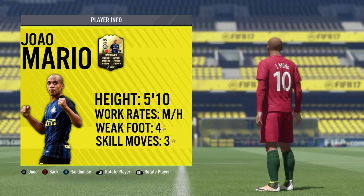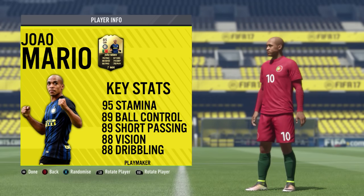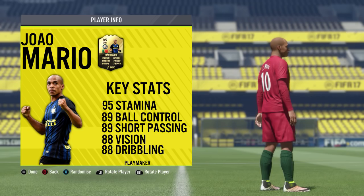Kicking things off with the basic information as always: Joe Mario stands at five foot ten inches tall, he's got medium to high work rates, a four star weak foot, and three star skill moves. When you look at his base card, his top five in-game stats — he's an 85 rated CAM, position changed from his usual position which is right mid. His base card shows 78 pace, 87 dribbling, 80 shooting, 86 passing, 79 physical, and 74 defending.